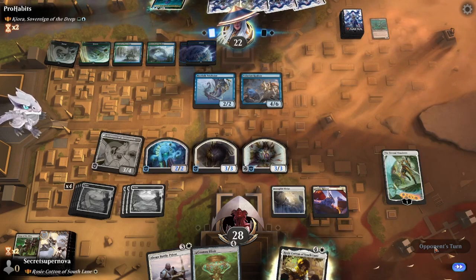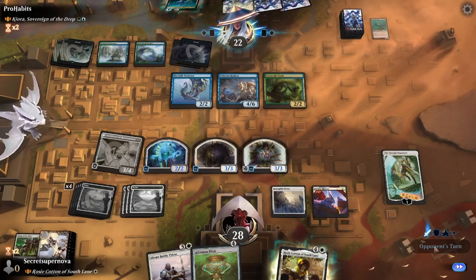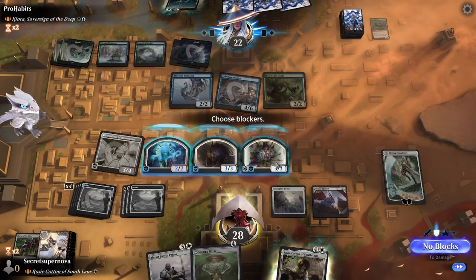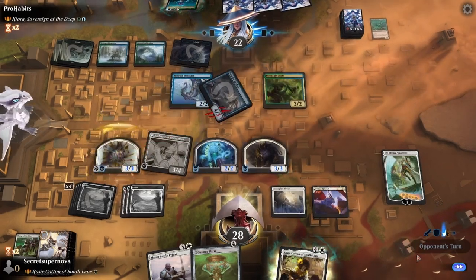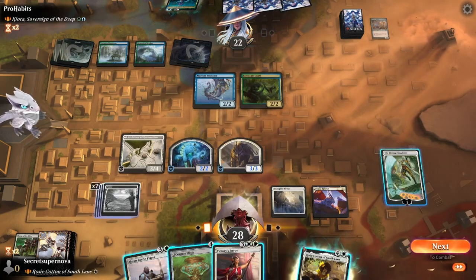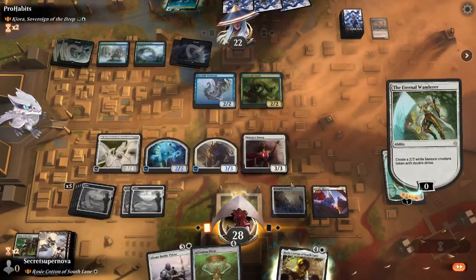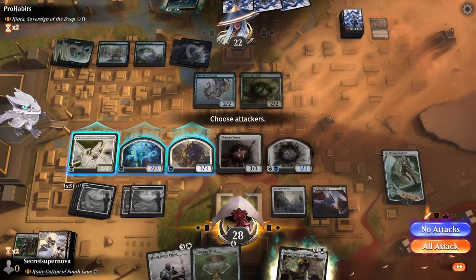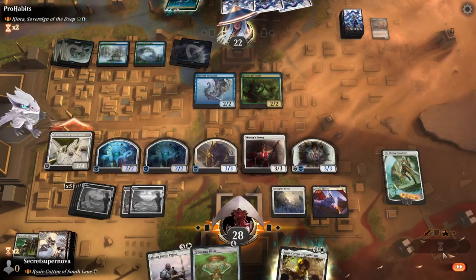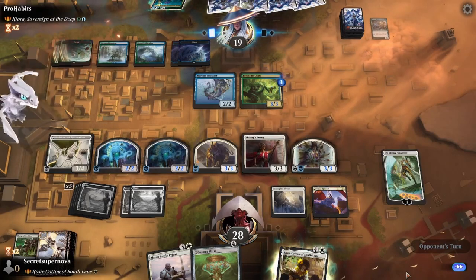He gets some more mana. He swings in with his Talurian and we're going to block with the Samurai so our Eternal Wanderer won't die. He does Double Strike, so it kills his Talurian Kraken and we get a Victory's Envoy. We'll take the Envoy - grab another 2-2 with Double Strike that will have Vigilance from Intangible Virtue. We swing in with the Architect of Restoration and he doesn't block. He puts a plus one, plus one counter on the Kotal and gets his creature back.